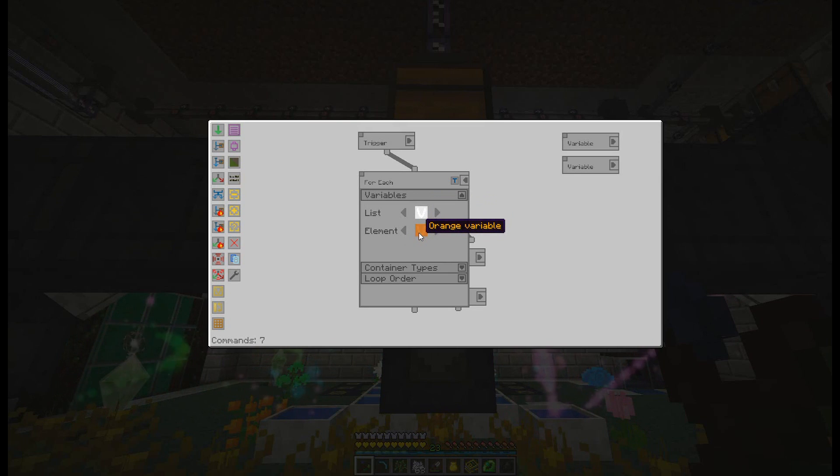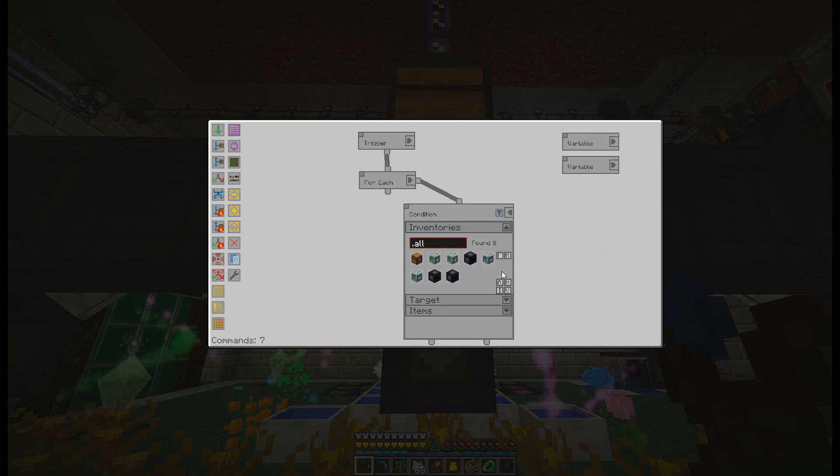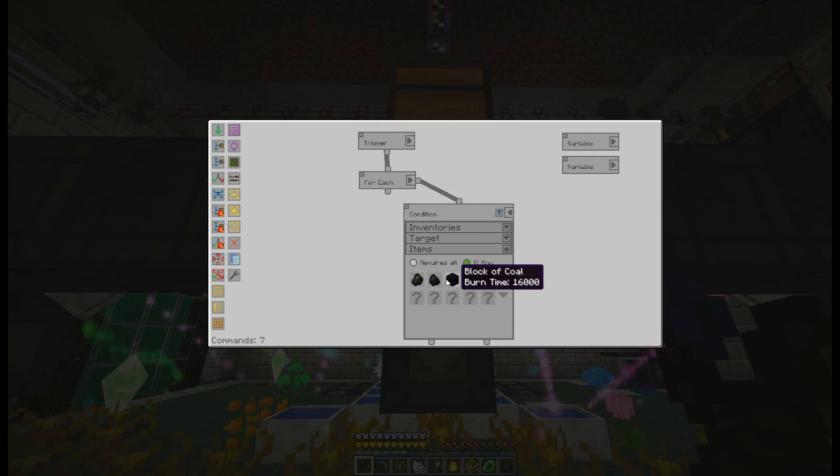The foreach iterates over each item valve, sets the orange variable to that item valve, and runs the condition. The condition checks the orange variable — the current item valve — to see if it has any charcoal, coal, or a block of coal. Make sure to set it to 'if any,' not 'if all.' If you leave it on 'if all,' it will keep dropping coal until it has all three item types, which it never will, causing a mess.